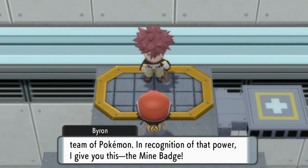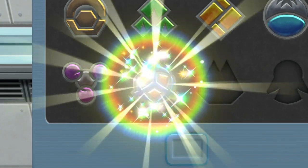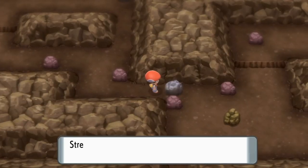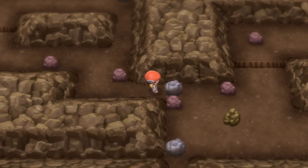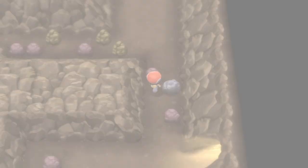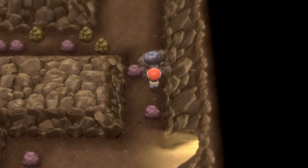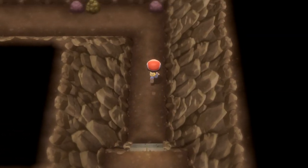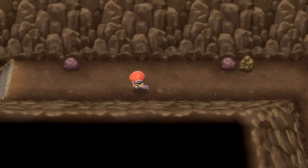But once you get here, you'll get the Gym badge, and then you'll be able to use the Strength move on the boulders in Mount Coronet to start making your way to Snowpoint City. Mount Coronet is a bit of a maze, so it takes a little bit to work out. Once you get over in the bottom right-hand corner, push that boulder out of the way, head north and then east, and go down these stairs.